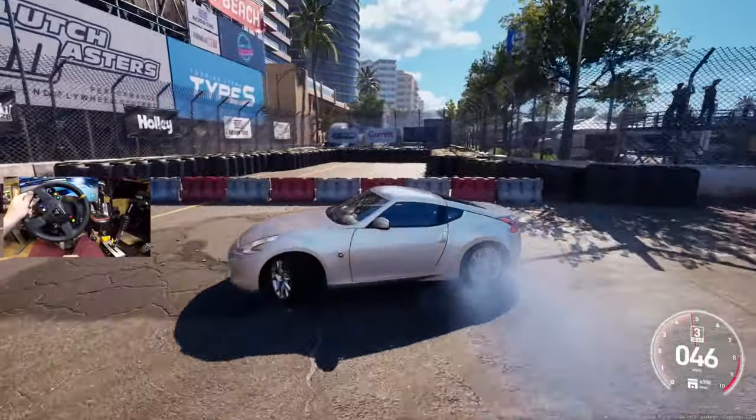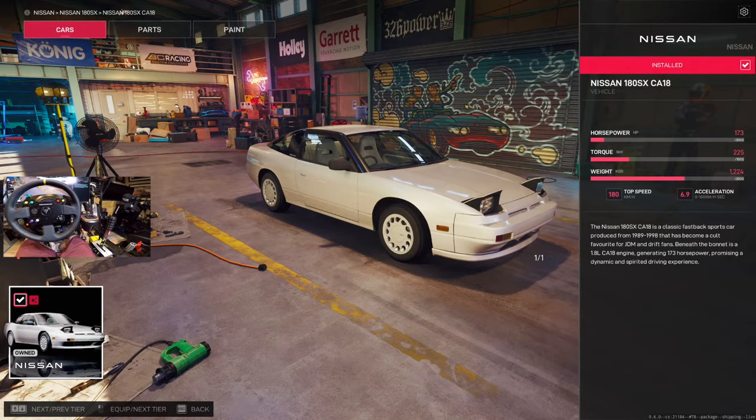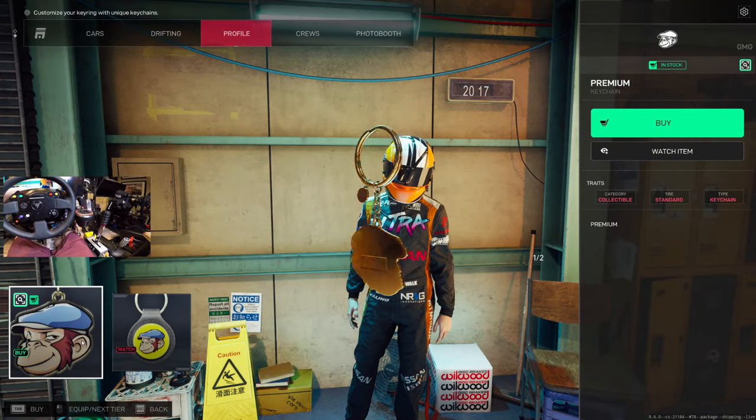Pop back into our 180 — we have 173 horsepower. Can't tune, unfortunately. Drifting tournaments — we get a keychain? No way. Oh, you can buy it though.